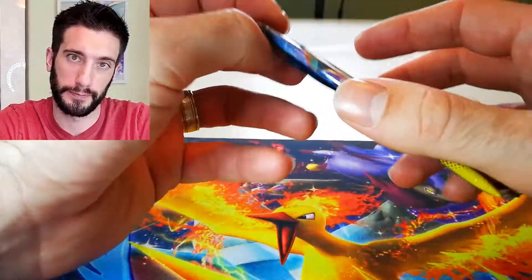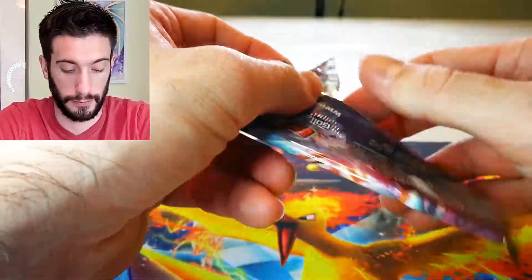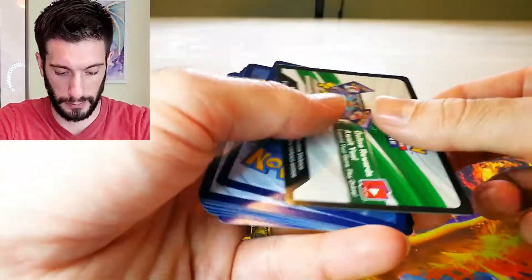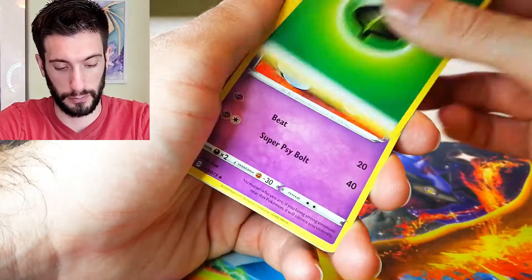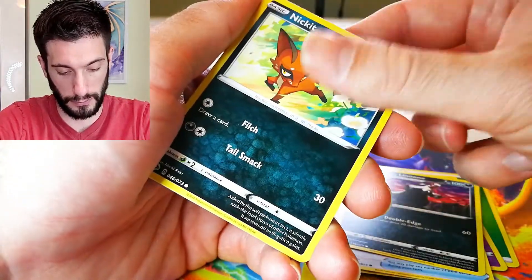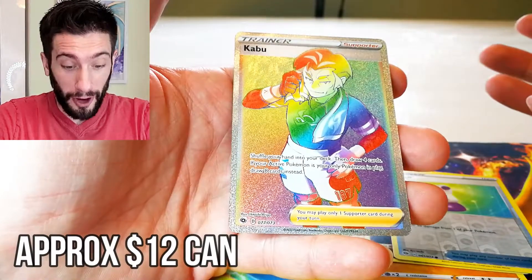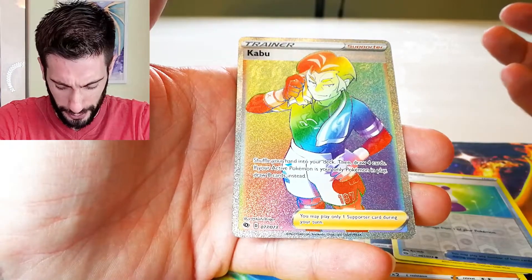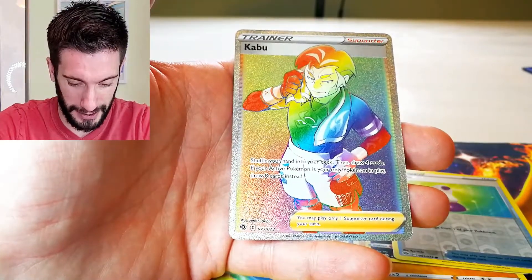Halfway through these — so far, okay, two full arts. Most of these are slightly better ones — the VMAX. Finally! I don't think I have you — Caboo! I do not think I have you. This is actually like one of the only cards that I think I don't have besides the Charizard in this set. That is incredible!